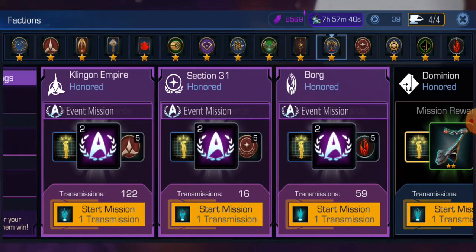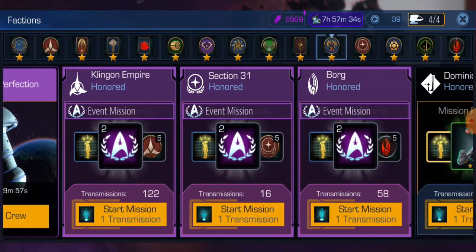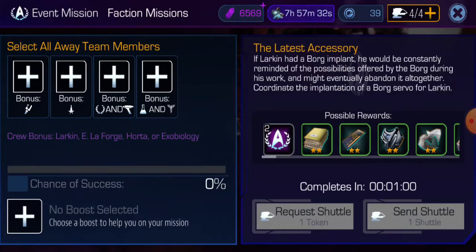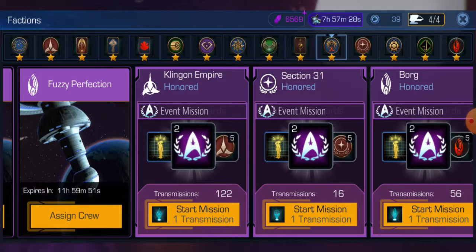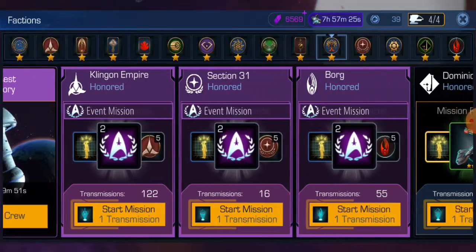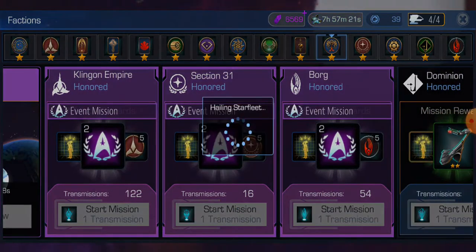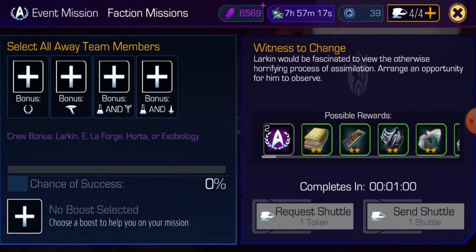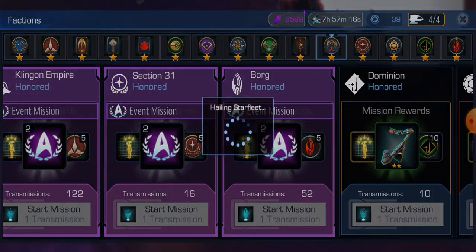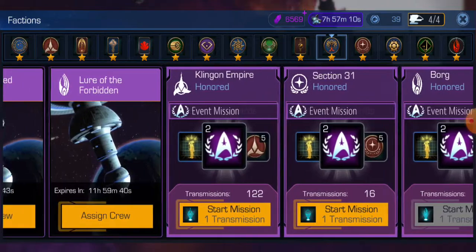Step number one is to open 20 missions, so we'll start doing that. Let's start with the Borg — we should be able to open eight of those. One, two, three, four, five, six, seven, eight. I don't think we can open any more. Yeah, it's eight. It's standard eight by three.